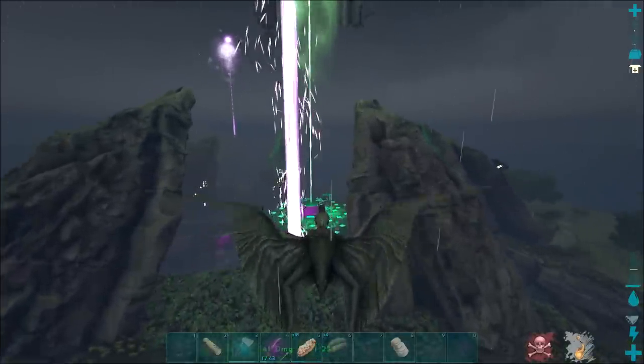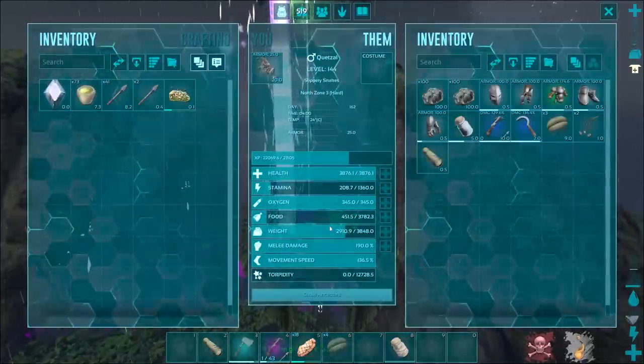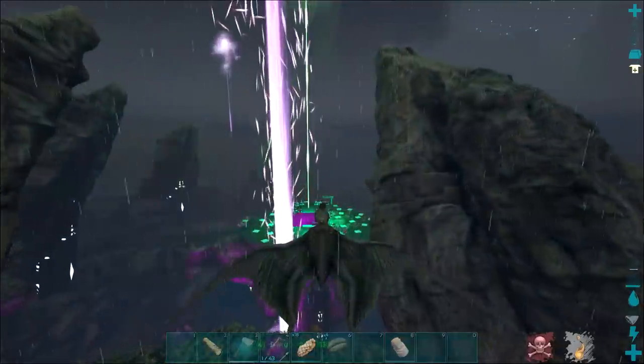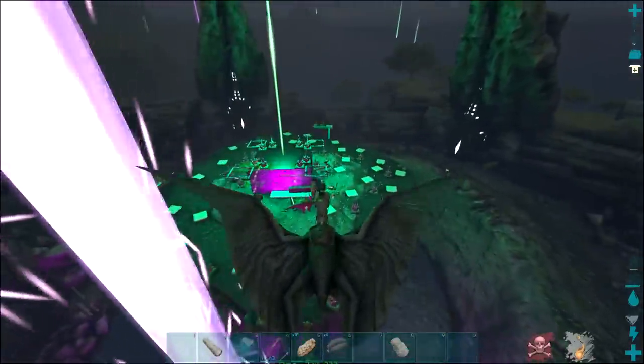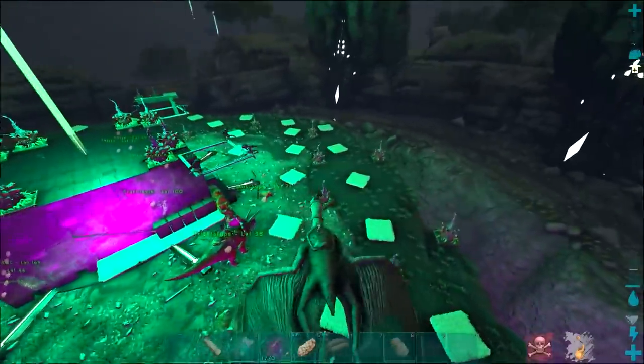Just coming back to base now, just finished doing a thick metal run. We've been leveling up the Quetz while I was leveling up as well, and we've got almost 4k weight on this piece, so this is amazing. I think Azura's finished getting obsidian for the Industrial Forge, so I'm going to craft up the poly and then we can drop down the Industrial Forge somewhere.